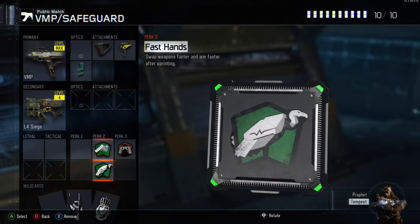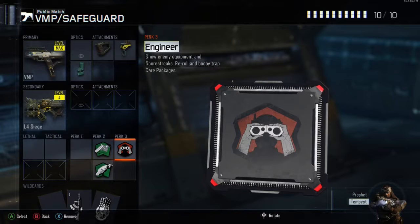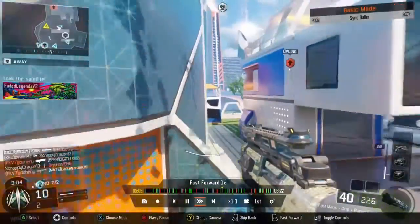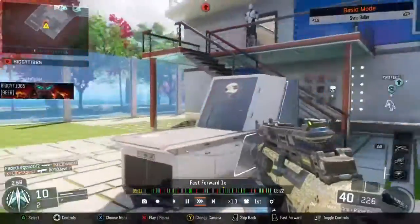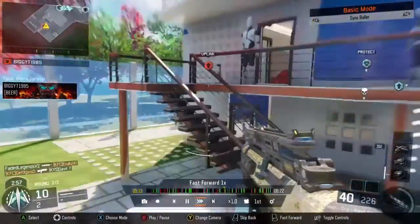We have Engineer because I really like care packages — it's my preference, so you guys can do whatever. That is the class. That is the VMP best class setup. Sorry for the bar being down low — I did take that away earlier.